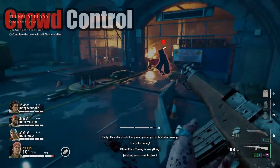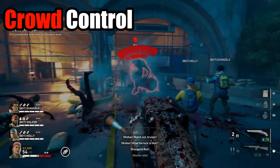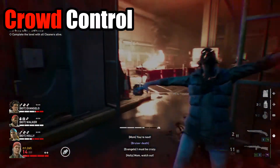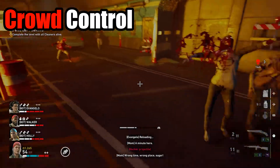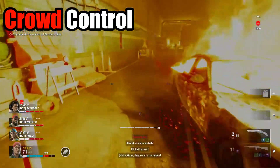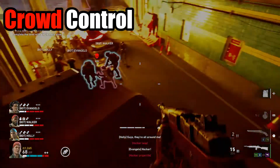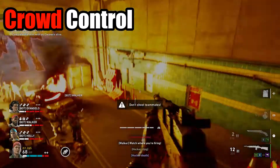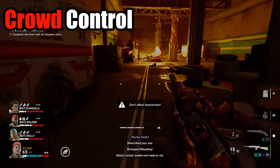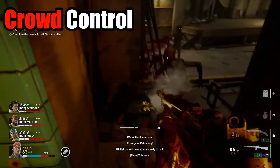Depending on one's corruption cards and main events in a given stage, crowd control will be more or less an important constituent in one's survival. Higher difficulties will likely create a greater need for effective crowd control. The Ranch Rifle, shot for shot, is the highest damage assault rifle, but also has the lowest magazine capacity. As previously discussed, the weapon has a good amount of pierced damage, but this is only good for filed formation ridden. On normal ridden, the Ranch Rifle only requires a single round. Ferocious ridden, however, require two.